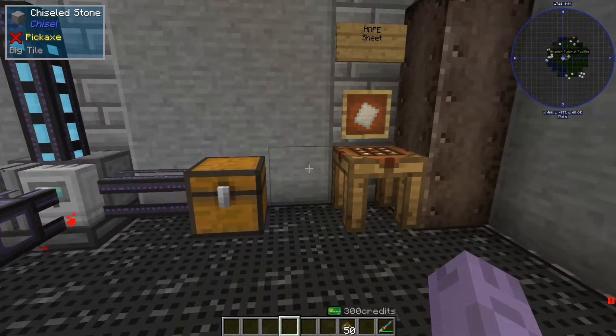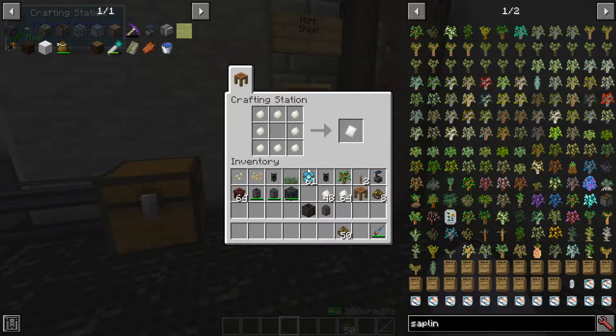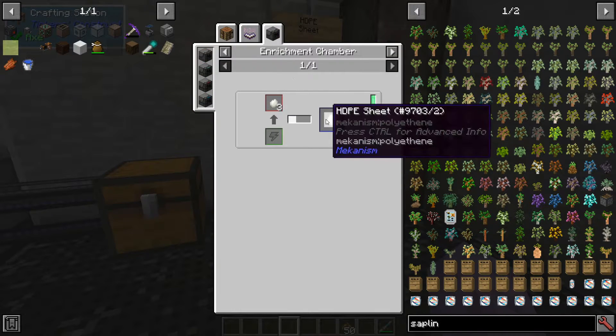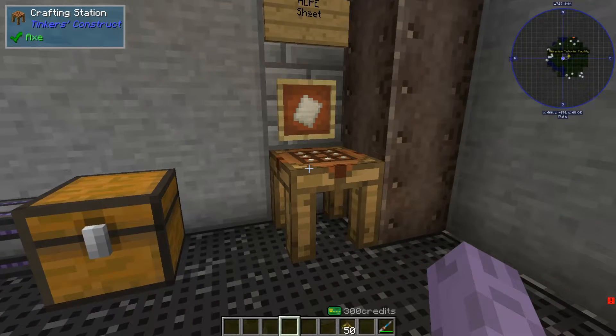Our primary use for HBPE is to make it into sheets for the solar neutron activator, which we'll talk about soon. You've got two options for making sheets: you can use eight pellets to make one sheet normally, or you can use three of them to make a sheet in the enrichment chamber. If you're wanting to use the enrichment chamber, be careful about automating it, because you might have to make a separate enrichment line if you plan on using auto-sort for your main ones, since you need exactly three to make a sheet. If you put a stack of 64 in an auto-sort, it would mess up your whole system.